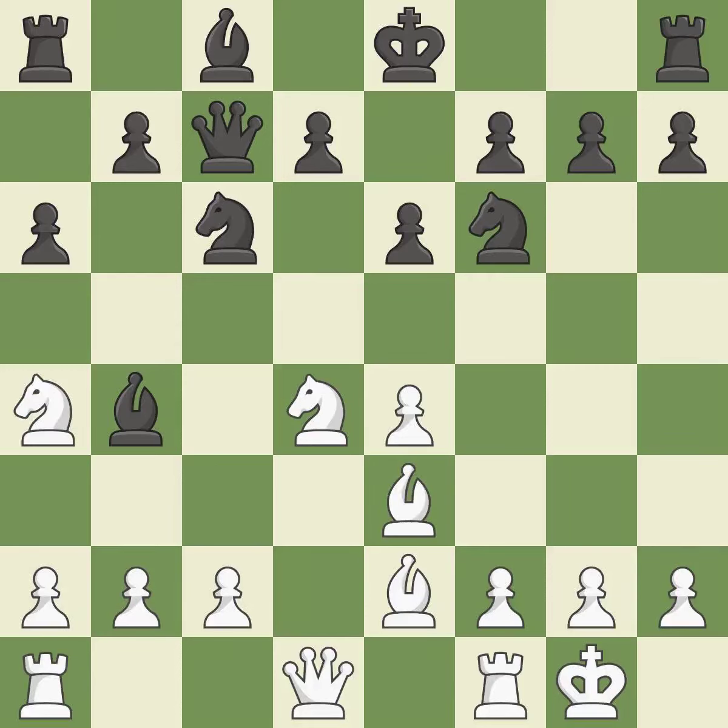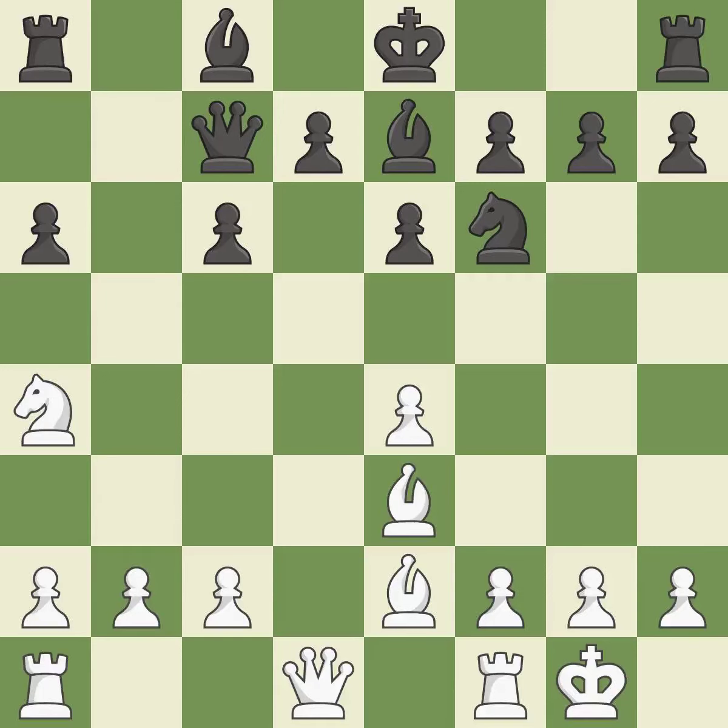Na4 prevents the Black bishop from capturing on c3 and targets the queenside dark squares. This exchange is fair. Recaptures. This attacks a rook, winning a tempo when it moves away. This activates a piece and simultaneously wins time by attacking an opposing knight.